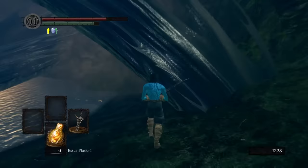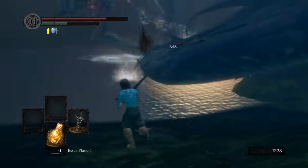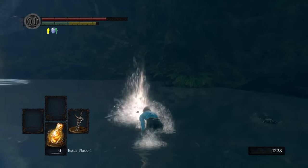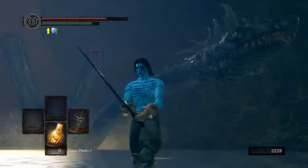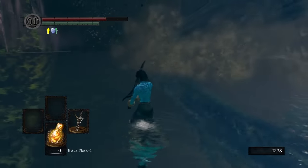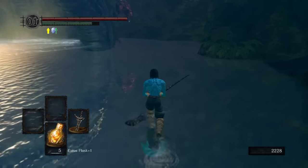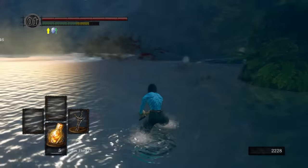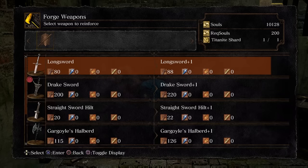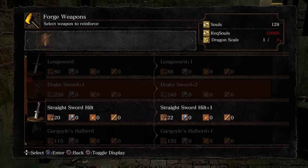I then headed down to fight the Hydra, sticking close to the water. I wanted to get a marginal power boost by getting the dragon scale from killing it, but as always this was pretty painful — trying to destroy that last head caused me a lot of aggro. Eventually the Hydra goes down and we've got our first dragon scale. After farming a few souls, I go to Andre and upgrade our sword to plus one, meaning it now has 220 damage instead of 200.